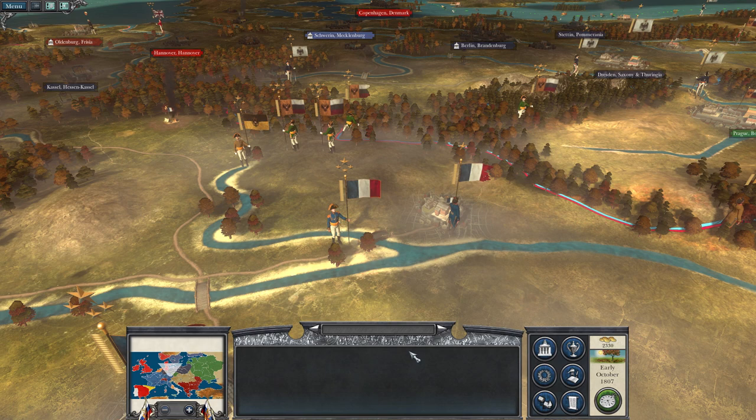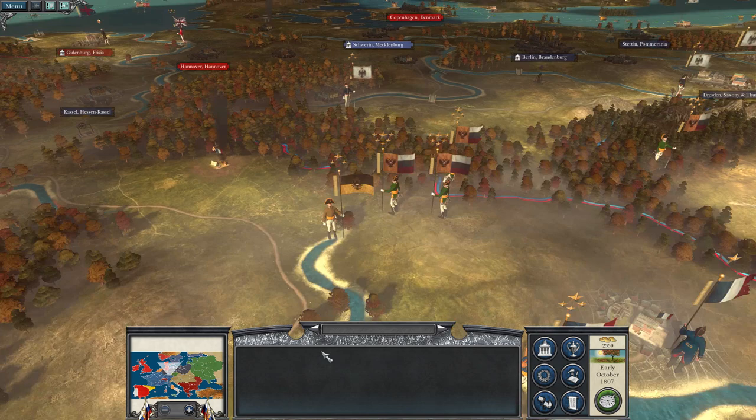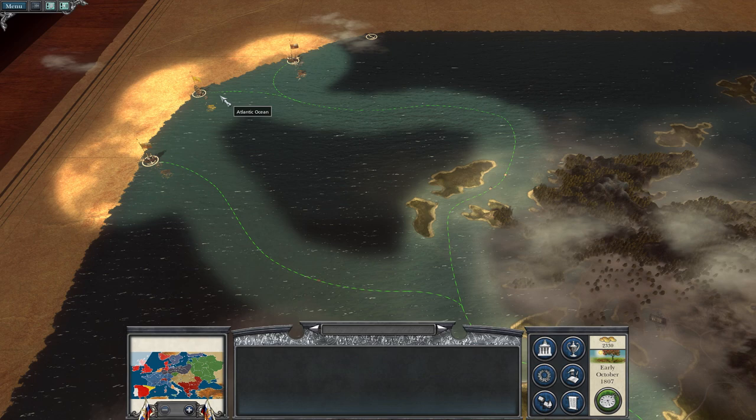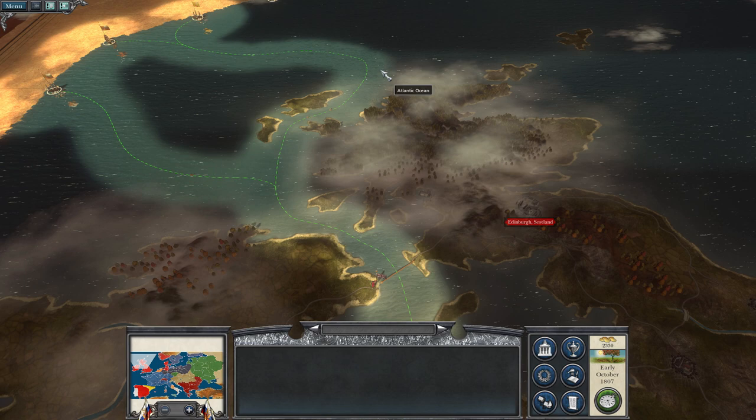Hello everyone and welcome back to Napoleon Total War 3 with this Russian campaign. Last time around we defeated the Danish Navy and I was able to secure trade routes to a number of places. We've got tobacco and cotton being supplied into our trade system which increases our coffers quite a bit.